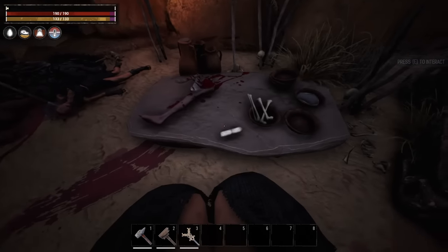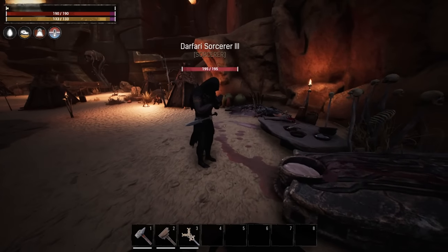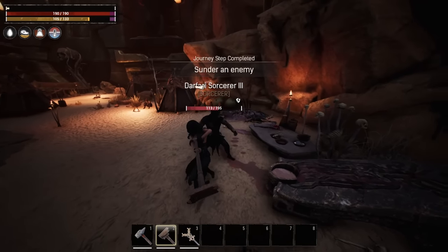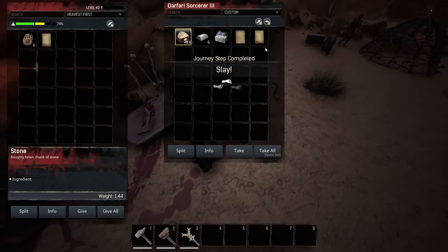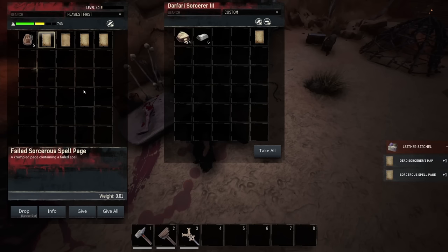Often in sorcery places there are sorcery scrolls you can pick up for free — sorcerer spell pages, and failed ones as well. You want to keep as many of those as you can because you're going to need them very soon. So I killed him with a table leg and you can see he's given me a failed sorcery spell, a Skellos Cultus Master item for sorcery armor, a leather satchel, and a sorcerer spell page — which is what we wanted.